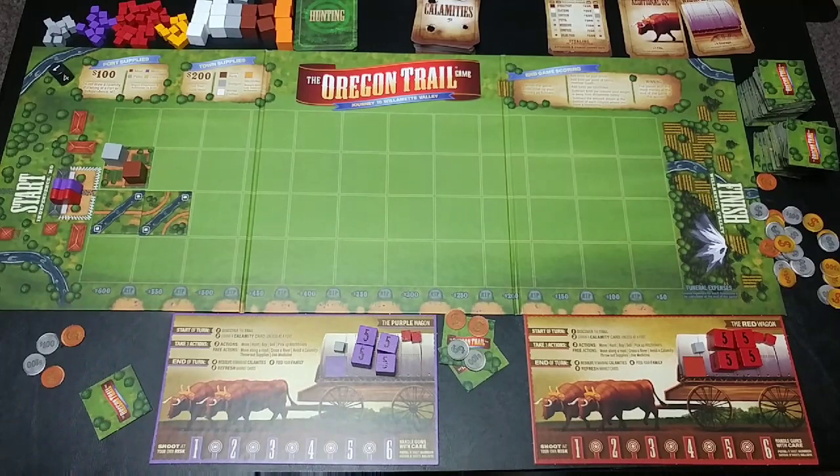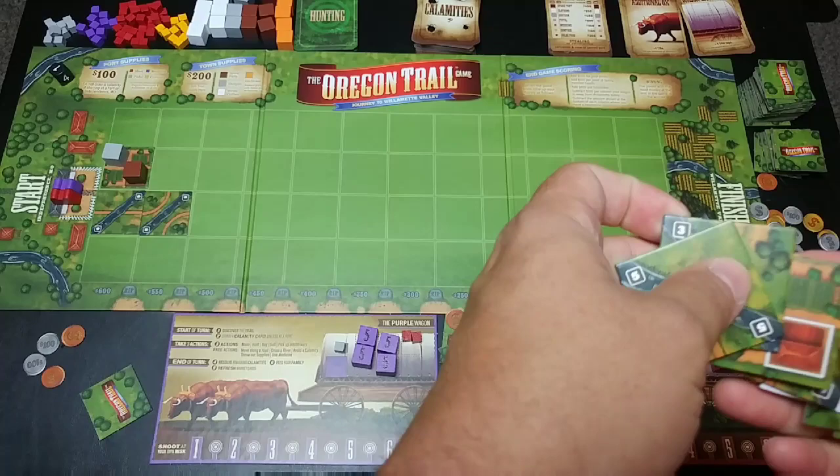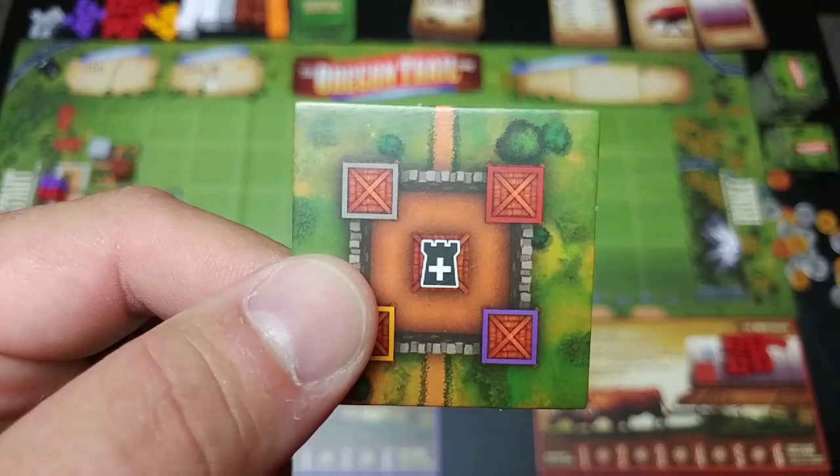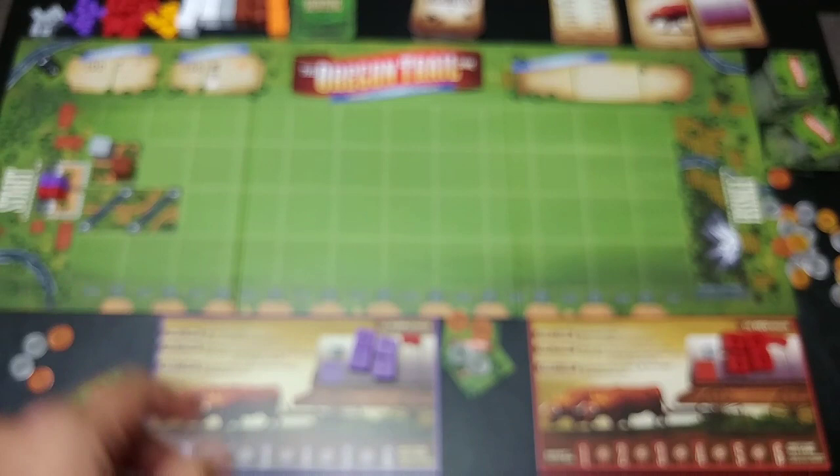After placing tiles, if you are not on the starting space and you are not in a fort — a fort has a plus symbol and a tower, where you can purchase small items — then you have to draw a calamity card, which 80 percent of the time is bad. We're at the beginning so no calamity for us.